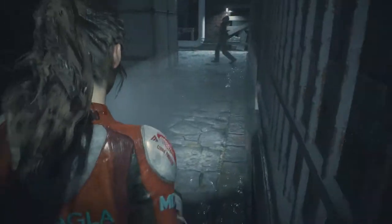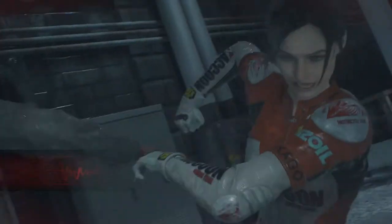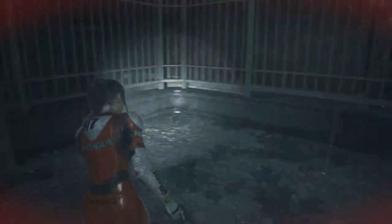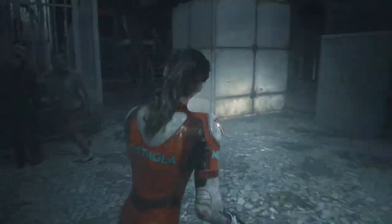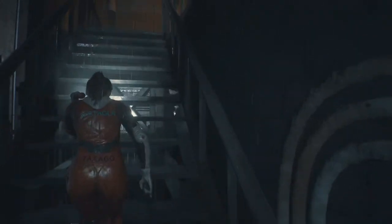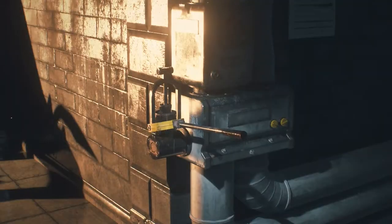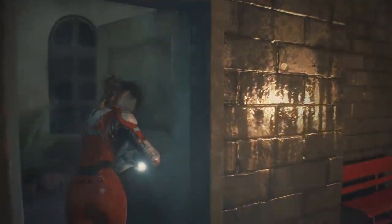These zombies are really dumb. It's like you're a zombie magnet. Just use a green herb. This is about when Mr. X comes by in the original game, but he might not be here because you do this a lot earlier. Before you get any of the additional keys you would run over here — this is the second thing you do in the RPD, right after you get the spade key.